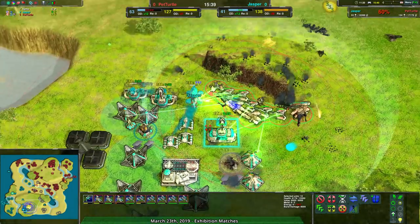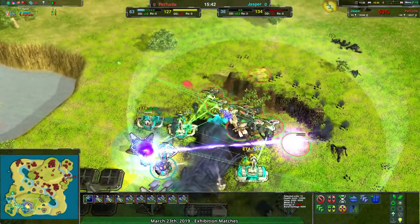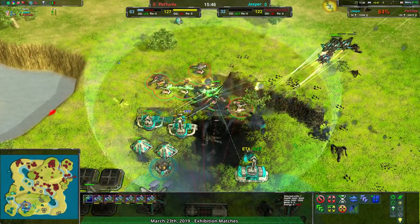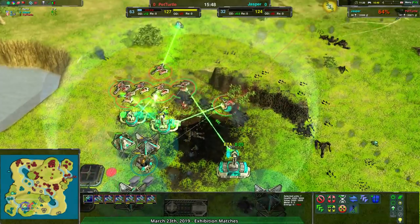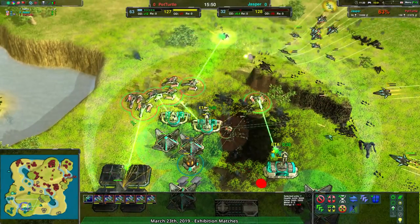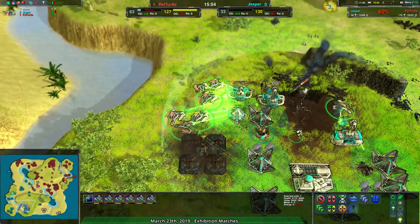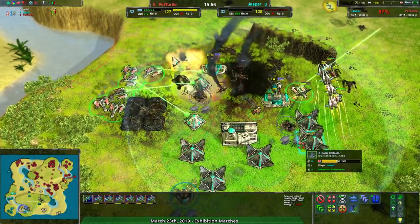It looks like Pet Turtle is going to be able to take this — getting rid of the Commander. The Swifts are trying their best to deal with things, but it looks like it's not going to pan out that well. Jasper just really hasn't got much to work with.